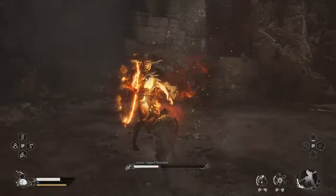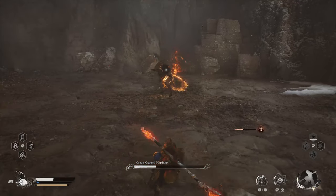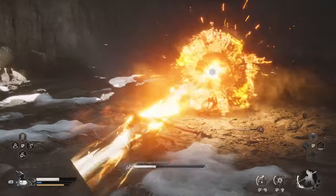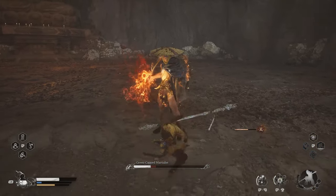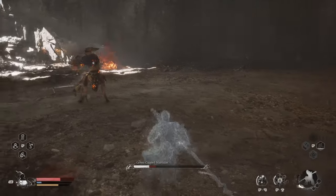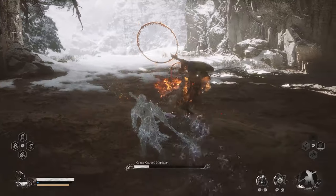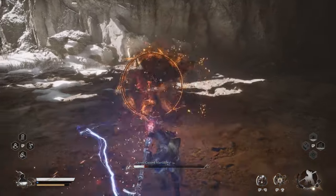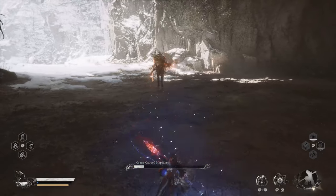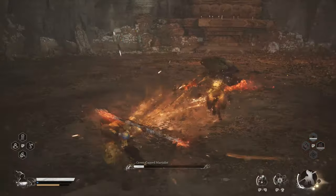If you need to heal, use your cloud strike as that's a good time to avoid getting attacked. Work on your dodge timing — it's best to actually dodge roll towards him. Whenever he does that fire attack it's a perfect time to counter-strike, and that's just going to help out a whole lot.